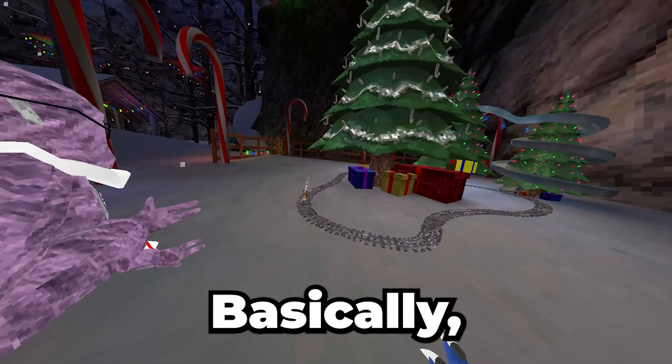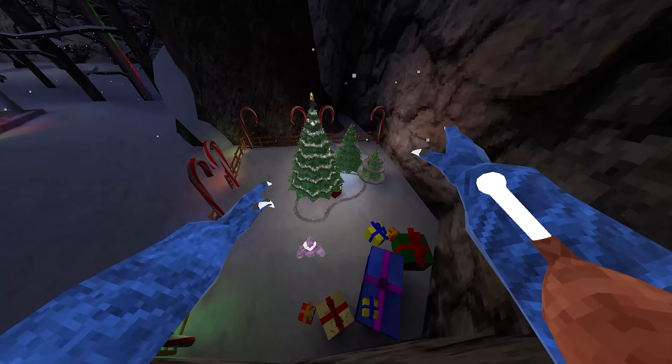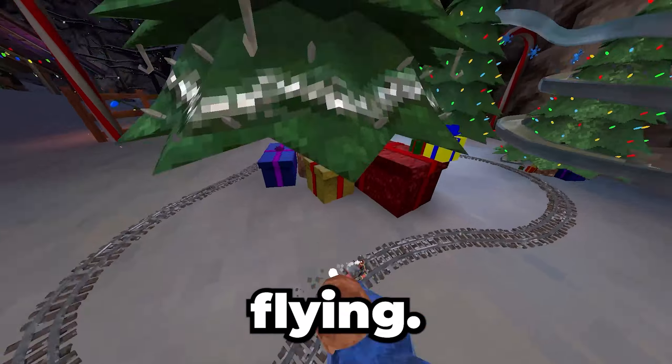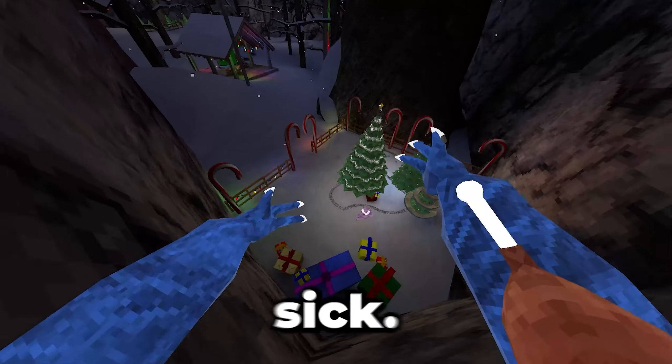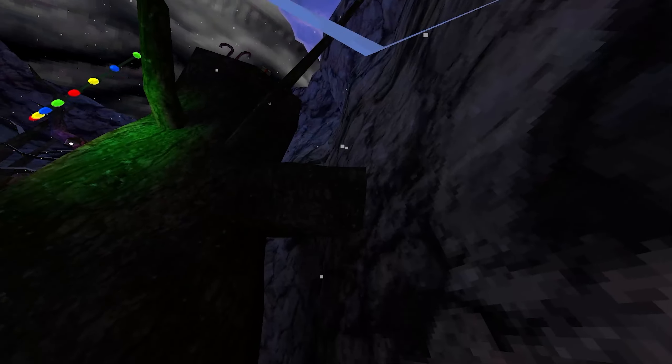Let's get on to the fourth glitch. Basically, we wait for the train to come around here and then we just smack it. Woo! It literally makes you go flying. Woo! What the heck? This is sick. Now let's see how high I can actually go. Woo! Oh my gosh!